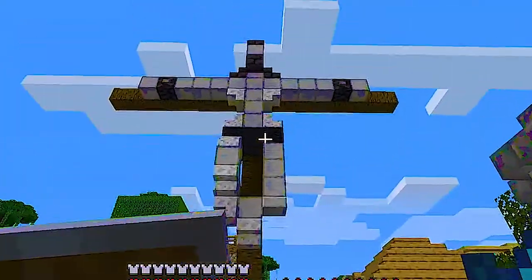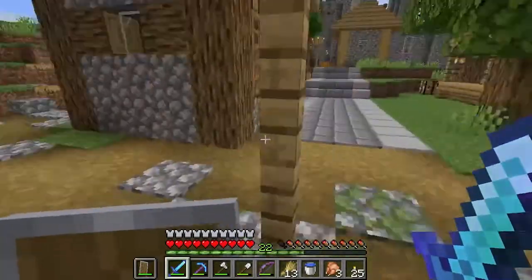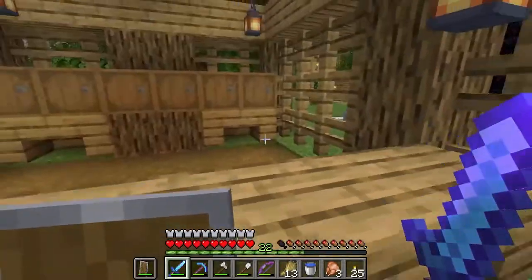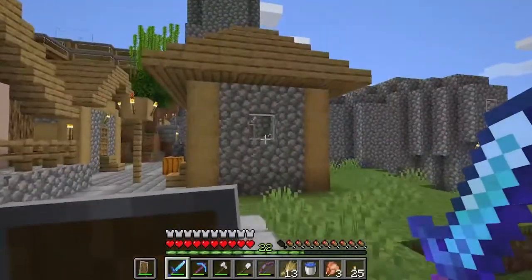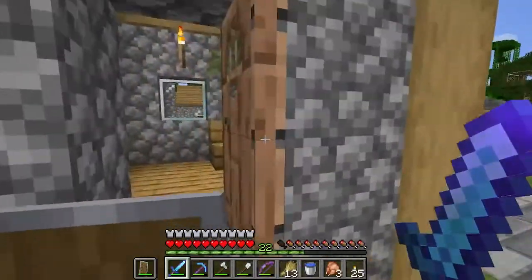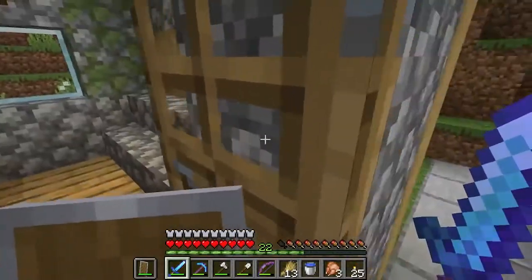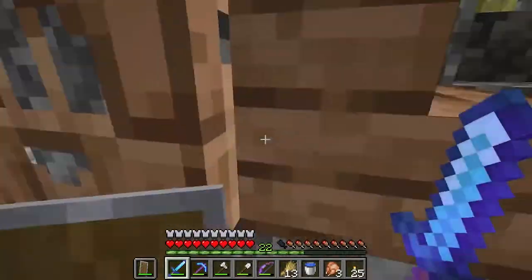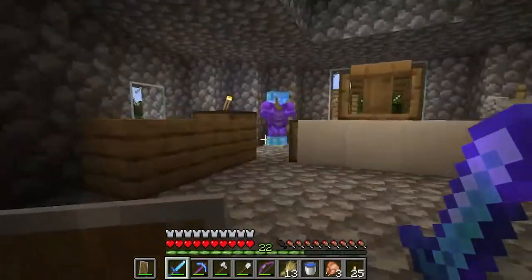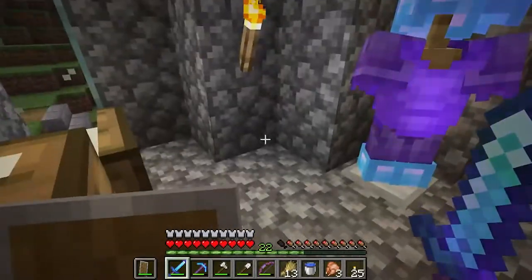There are still Nether portals here. There's a new stable here - or a market, I guess. These were just houses, people's houses. This used to be the villagers' houses but the villagers are gone, they probably died while we were offline. And this is Francis's church - he upgraded it, holy moly!